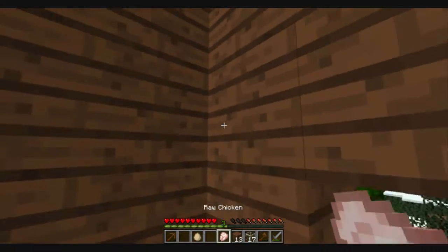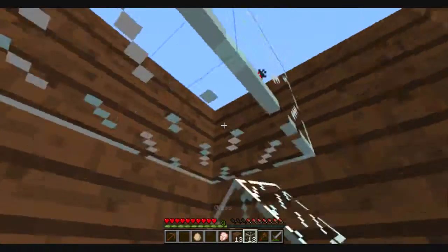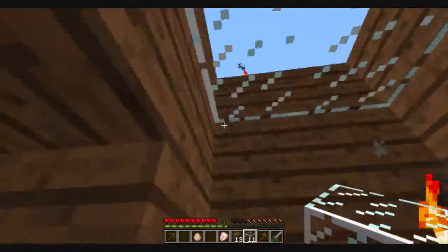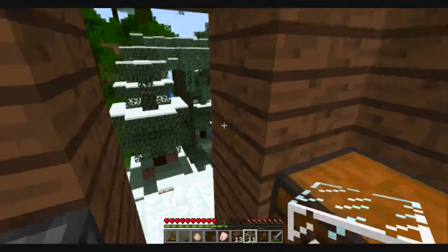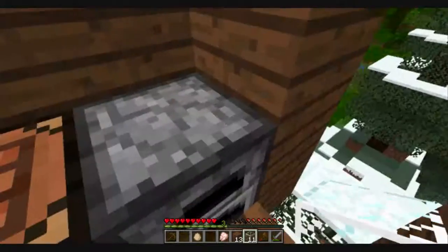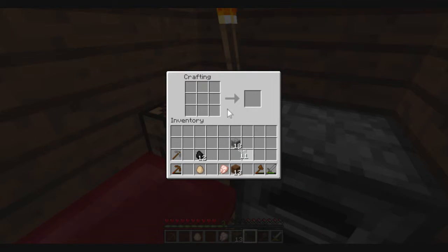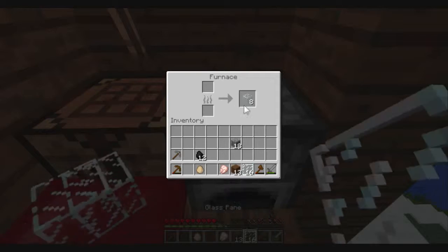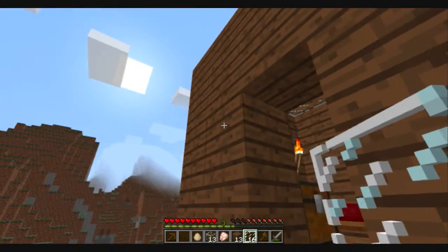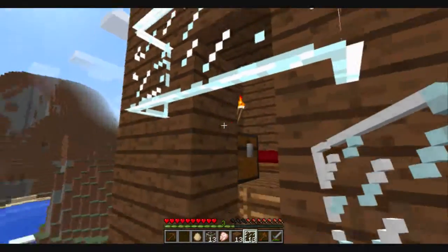Then it should be set after we stick some glass up here. That looks much better — not great, but it'll work, it'll do. Now what are we going to do? We need to make some glass panes because I actually have a couple of ideas here. I have enough in here — I'll do that later. Right now we're going to kind of pimp this out a bit.